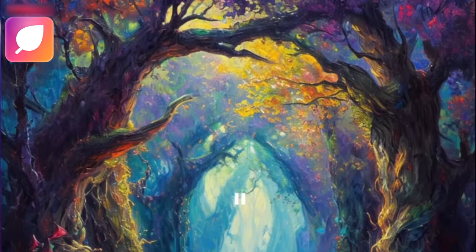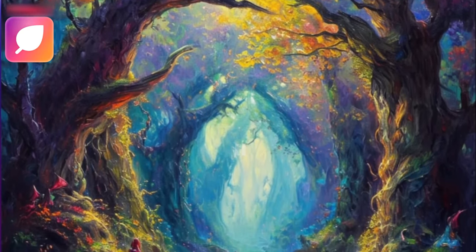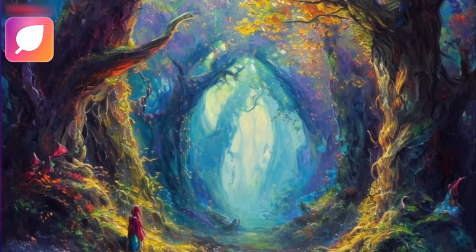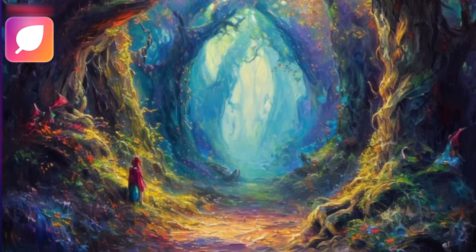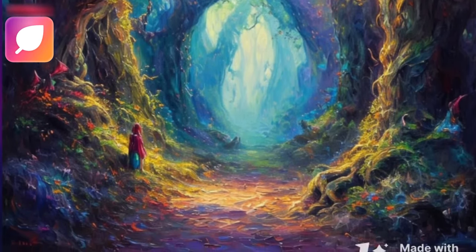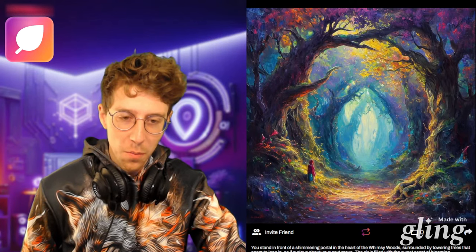You stand in front of a shimmering portal in the heart of the Whimsy Woods, surrounded by towering trees that seem to lean in as if curious about your next move. The air is filled with the sweet scent of blooming wildflowers. Sabrina gazes at the portal with a mix of wonder and caution. Your funny fantasy pet — a wisecracking shape-shifting familiar — looks up at you with an inquisitive expression.